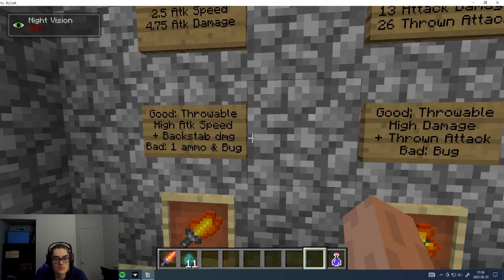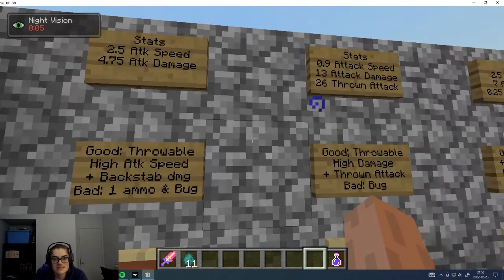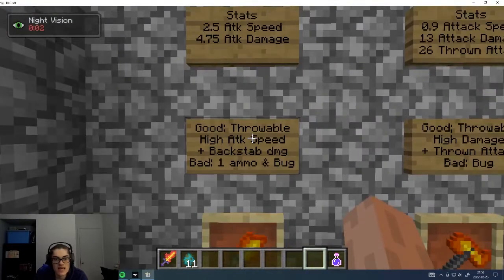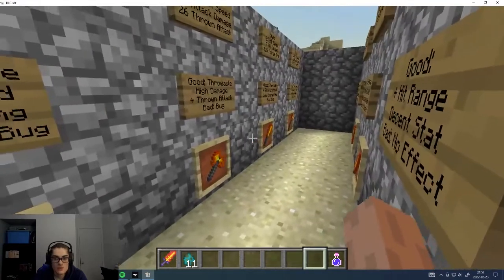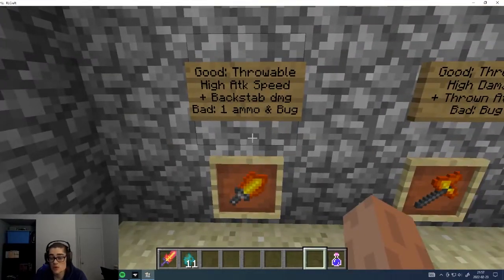All throwable weapons give you bonus damage when you throw them, except one. The dagger has good attack speed, not great attack damage, but it gives you a bonus backstab damage — when you hit the enemy from behind, you can do 200% more damage, so it's really powerful. The only downside is it's only one ammo, so if you throw it you have nothing left. There's also a bug I'll talk about later in the tips and tricks section — be really careful with this weapon.